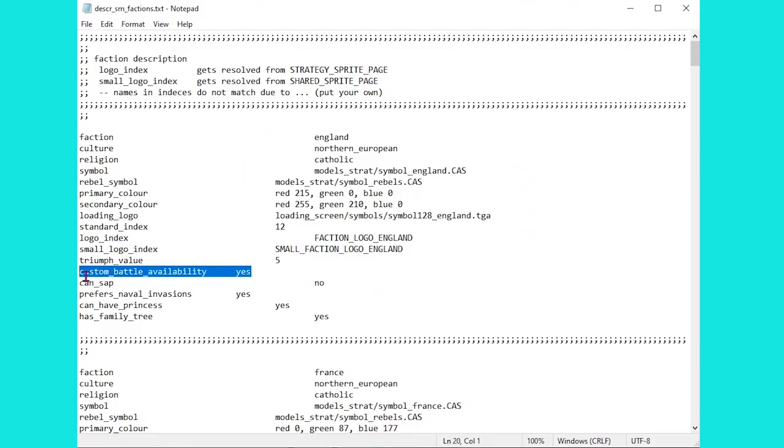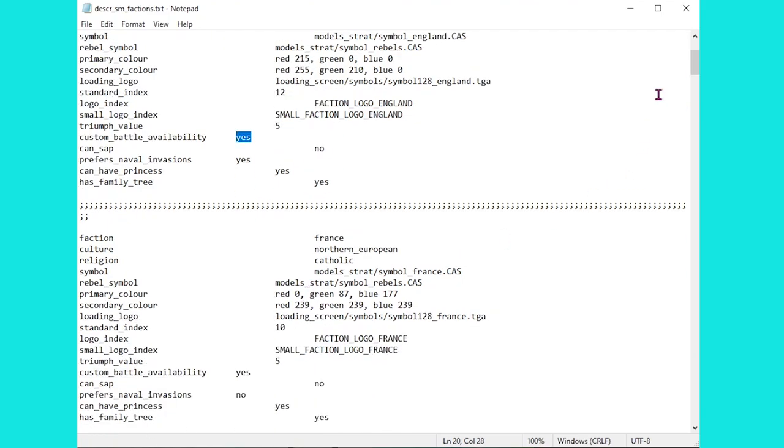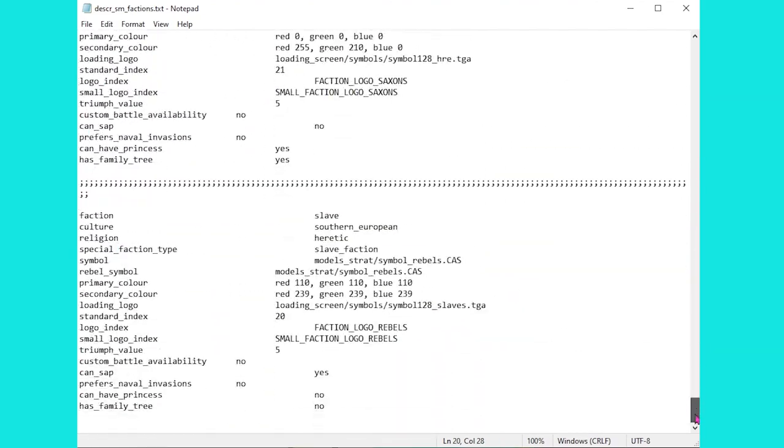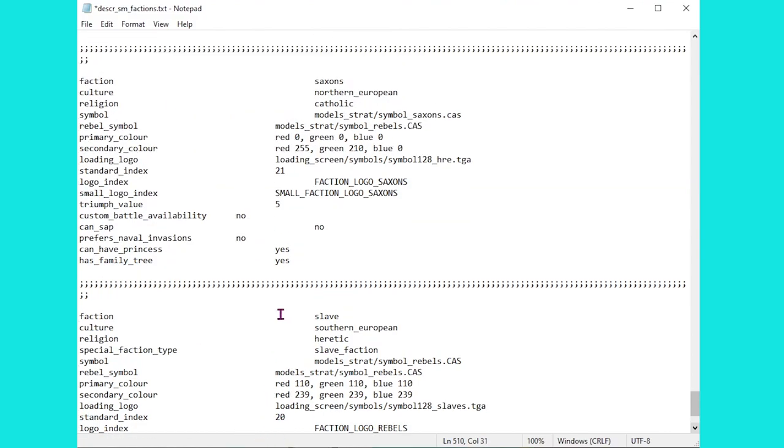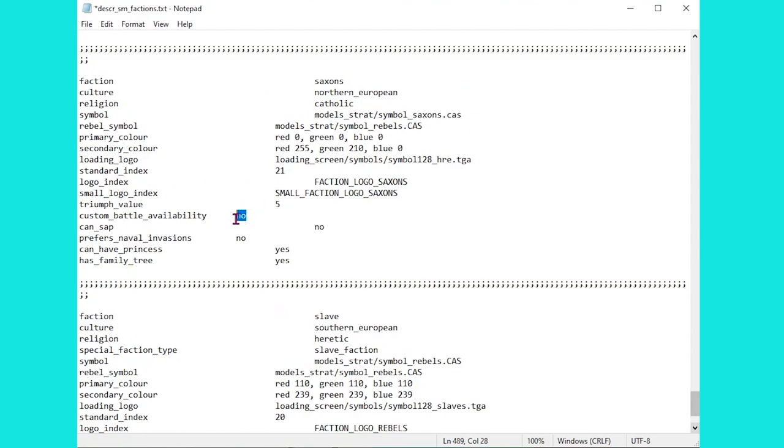Once inside the file, the main line we need to focus on is this one here: Custom Battle Availability, which for the likes of England is currently stated as Yes. And indeed that is the case for almost all the factions in here, apart from of course the three that we're looking at today. So the Slaves — or the Rebels as we know them — are currently at No, but I've just changed them to Yes. And you might think it's as simple as that — it almost is.